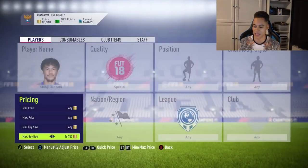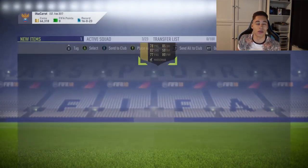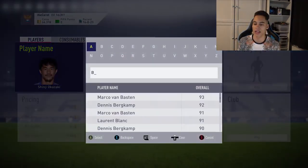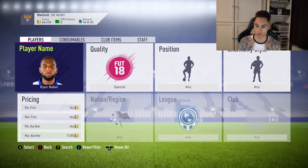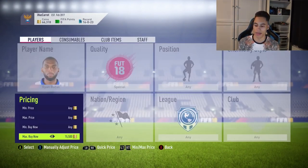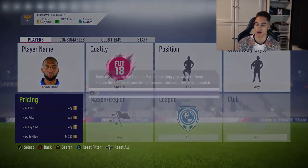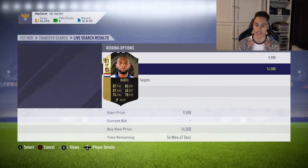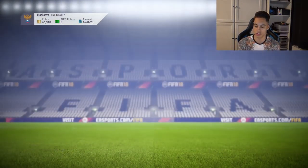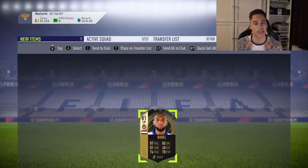I'll get two informed cards. I might get a decent untradable informed which I'd actually want to keep. So I get Okazaki — I paid 17,000 coins for him — and I'll pick up an Informed Babel as well. He's actually a little bit cheaper, around 15K. Babel is the go-to card if you need an informed card for this SBC: 14,500 coins, not too bad for an informed card with an 81 rating.